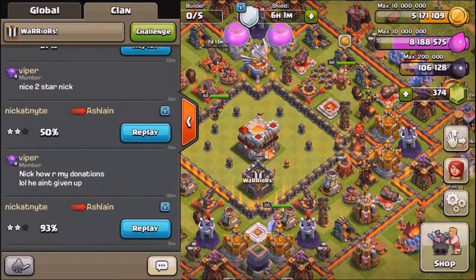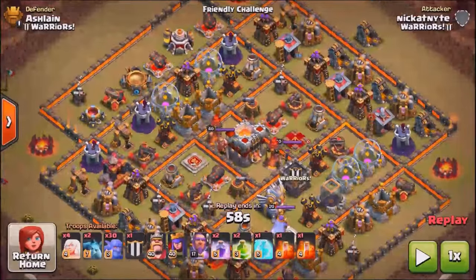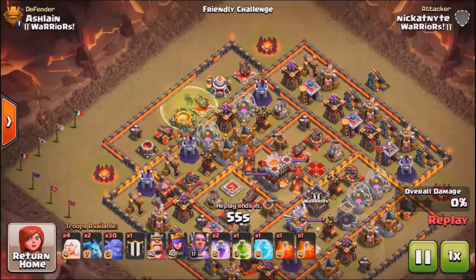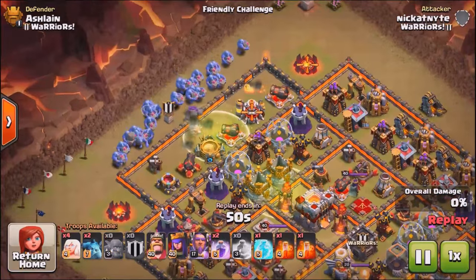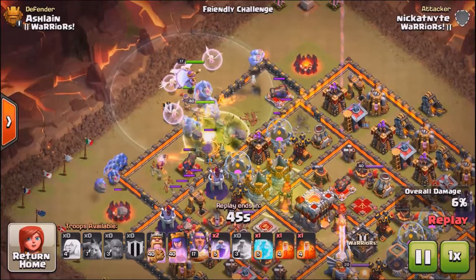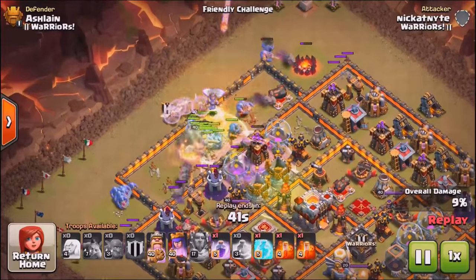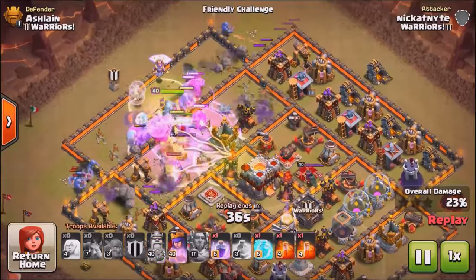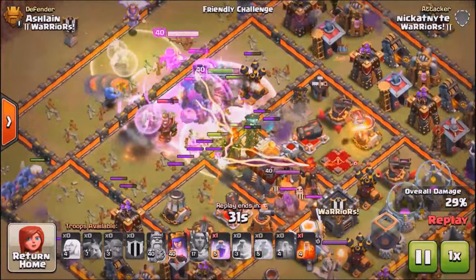Also the warden was in the air for the first two attacks. Moving on to the second replay, which was a little better — this time the jump spell was in a better location so everything funneled perfectly right to the core of the base. With this strategy you need to be really fast deploying the bowlers, then the healers spread out so they're healing all those bowlers, and then the heroes beautifully going to the core.